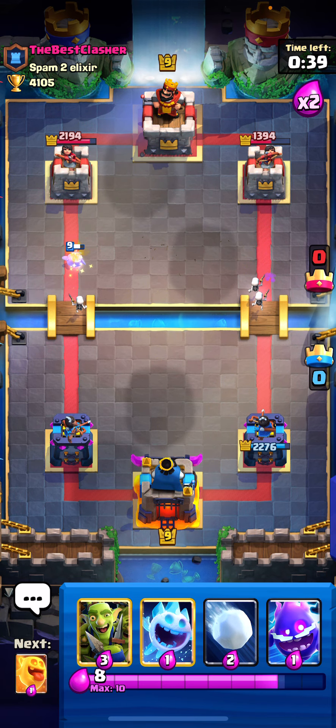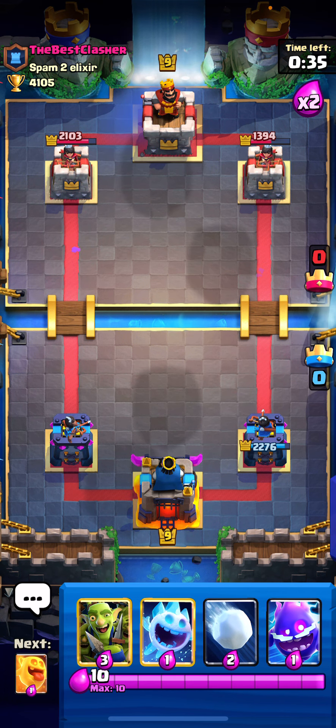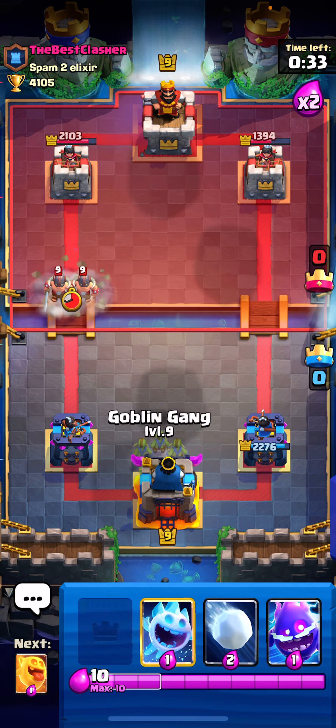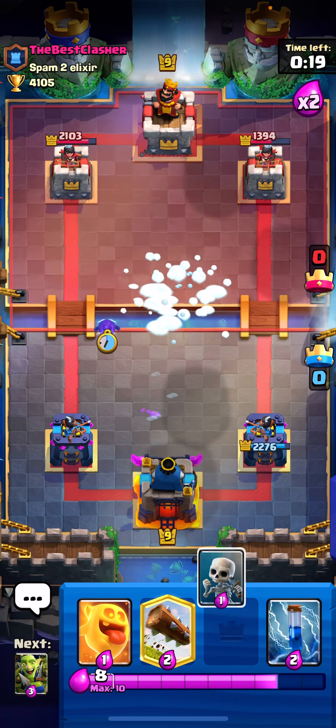This time I'm going to go with E-Barbs. Generally with the same thing, same comp set as Dark Prince — you always want to pull them towards the middle like this. And you can use the help of a nice spirit or a log to help finish off the E-Barb.